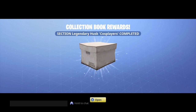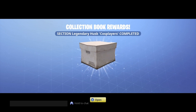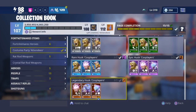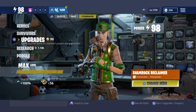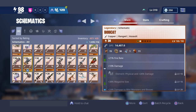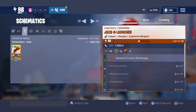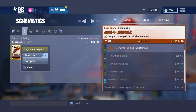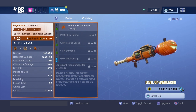Five, four, three, two, one — let's get it! We finally got it! All right, so what we gotta do now is go upgrade it. Let's find it — it's right here. Oh my god, that's crazy. So right now we're about to put the Jackal Launcher up to 130. We're going all the way up to 130.